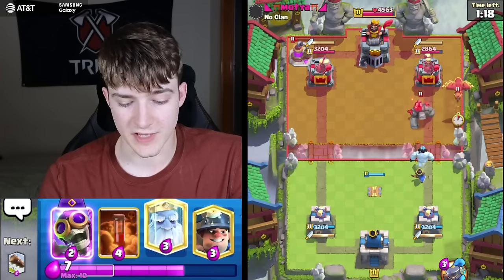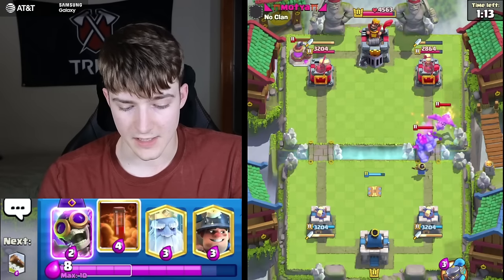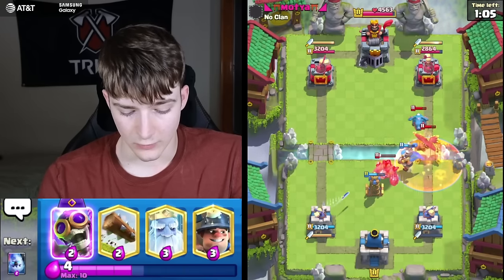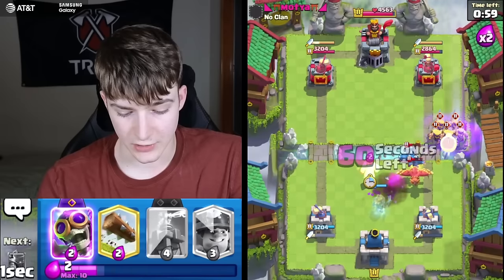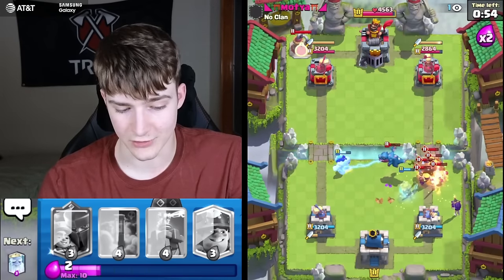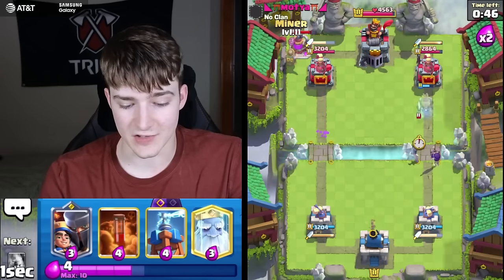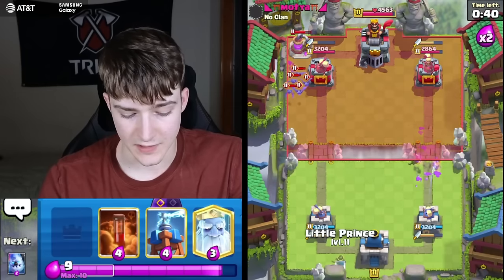Golem coming in — we probably need to go for a defensive Poison. He's going for an Electro Dragon so I'm going to Poison this. With that Poison and an Ice Golem going, he decided to use his evolved Barbarians. That was really clean defense — I was a little stressed primarily because of the E-Drag since that's not dying to a Poison.